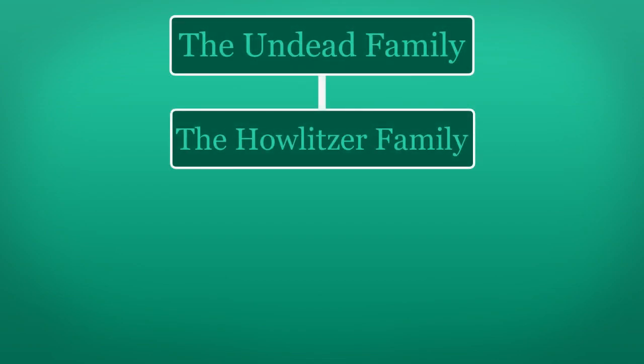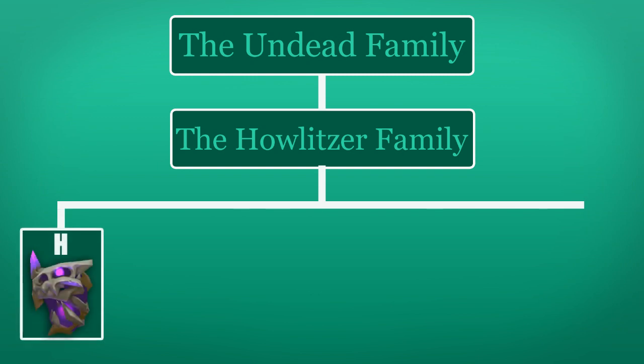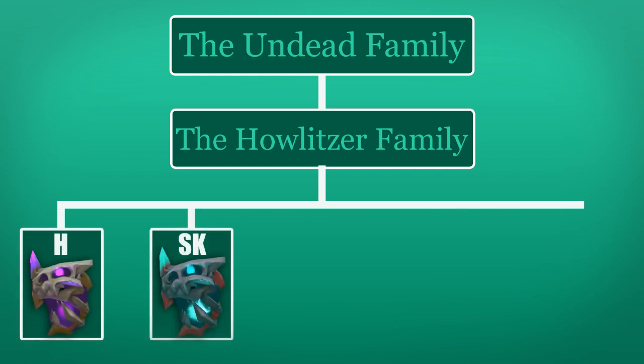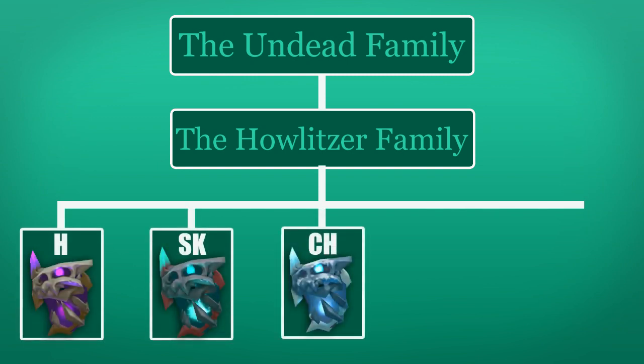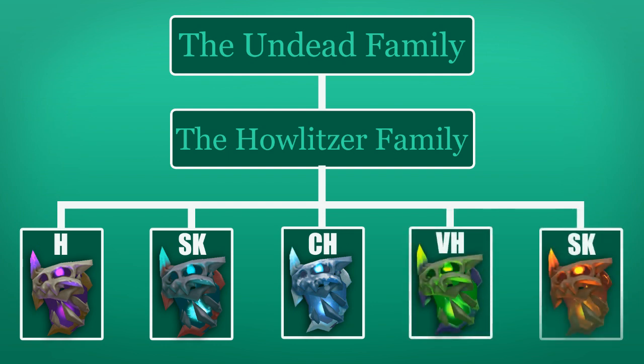The Howlitzers are actually a child of the Undead family, and inside the Howlitzer family there are five different types of Howlitzers. First off there's the standard Howlitzer, then there's the shocking Howlitzer, the chilling Howlitzer, the vile Howlitzer, and the smoking Howlitzer.